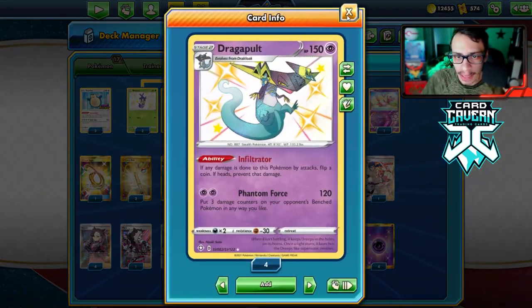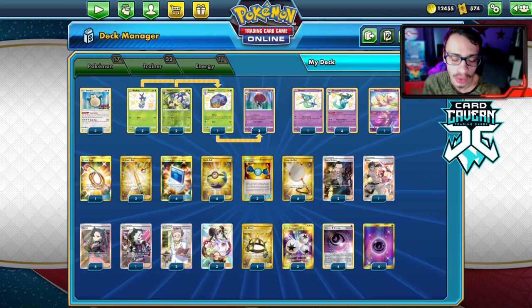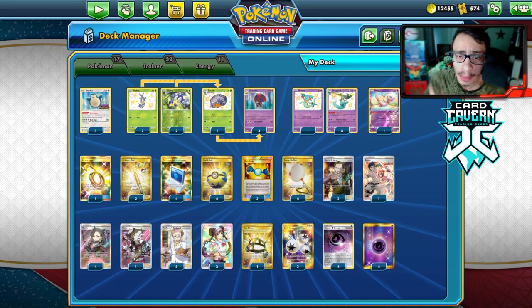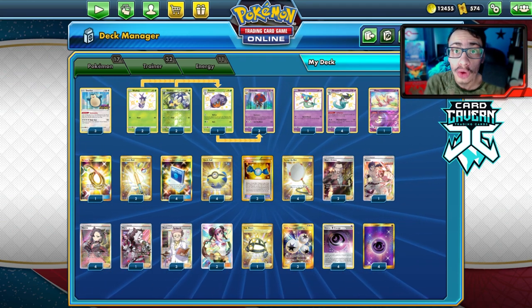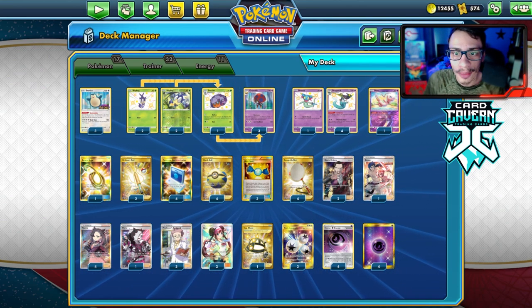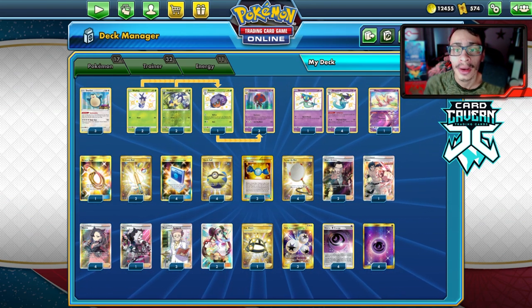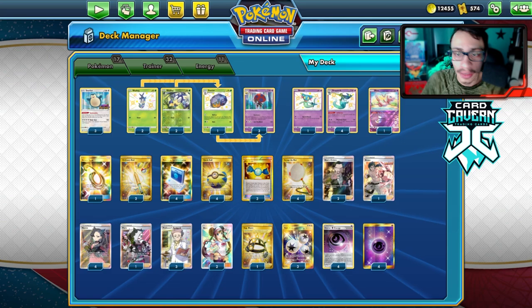We are going to pair it today with Dragapult. Don't forget to check out the sponsor, Cardcaven TCG. If you're ever looking for any PTCGO pack codes, get them over at Cardcaven — they sell codes online for the cheapest. Whether it's Battle Styles, Shining Fates, Vivid Voltage, Darkness Ablaze, or Rebel Clash codes, get them there. You can also find specific promo V or GX codes. Use my discount code LDF at checkout for 5% off your order.